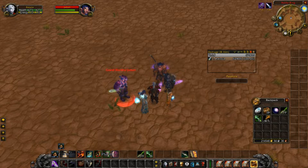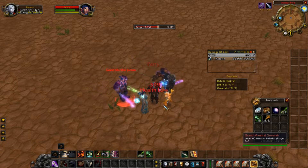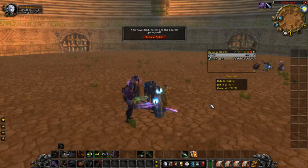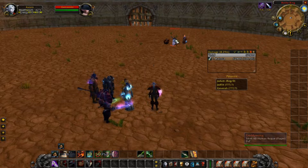Look at how low her health is already and I've barely done anything — two or three swings. You've got to pay attention to your surroundings. I am the master of paying attention. That's the reason I've always played the rogue so much — you have that ability to pay attention to your surroundings. It's the reason Raymundo, a 15-year-old character, probably has less than 2,000 deaths.